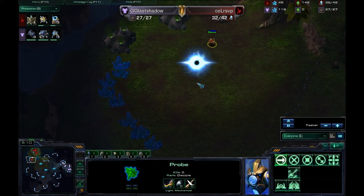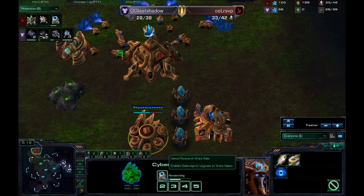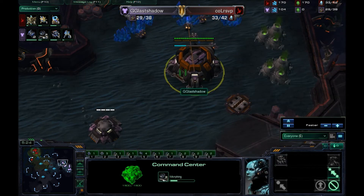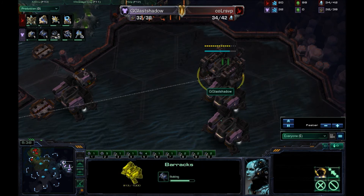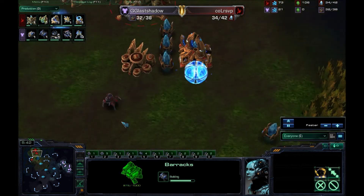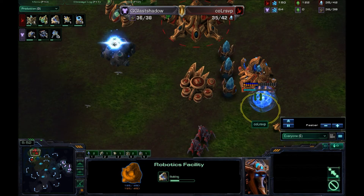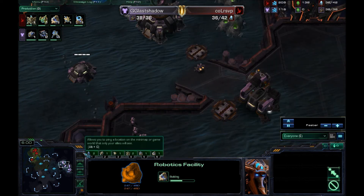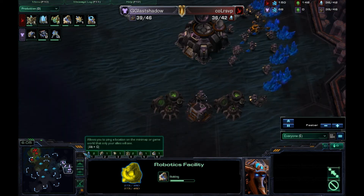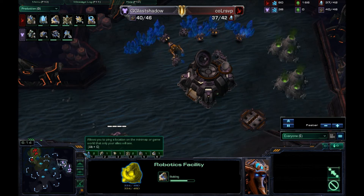Looks like RSVP is going to respond with an expansion of his own and no early pressure — he's going to do that one-gate-core expand. He's got the warp gate research on the way. We should be seeing at least two more gateways in a short while so he can defend his expansion. Over here for our Terran player, we've got barracks three and four now out on the field. The Stalkers and Zealot are making their way back into the base, and there's actually a Robotics Bay on the way. RSVP is going to try to tech pretty quickly as well. Still no gas in the main or at the natural, so he might be going for some sort of all-in Marine push — but there's the gas now coming up for GG Last Shadow.